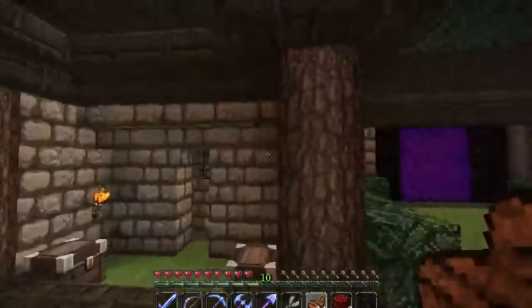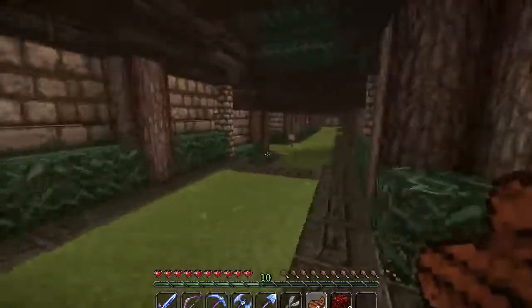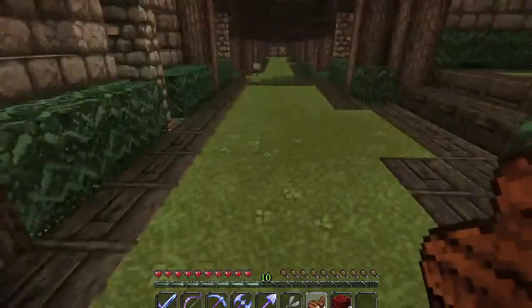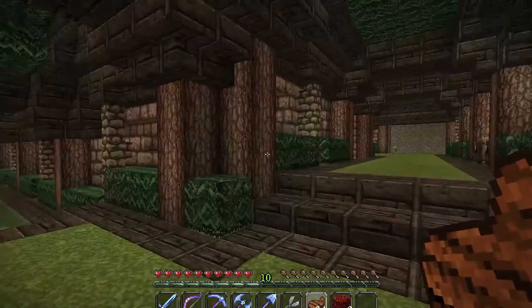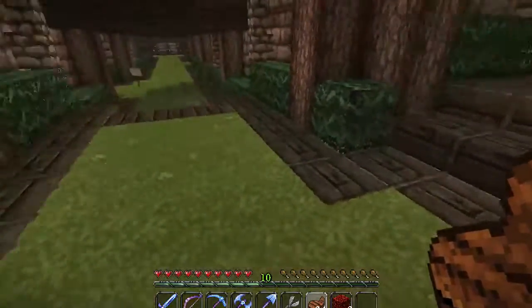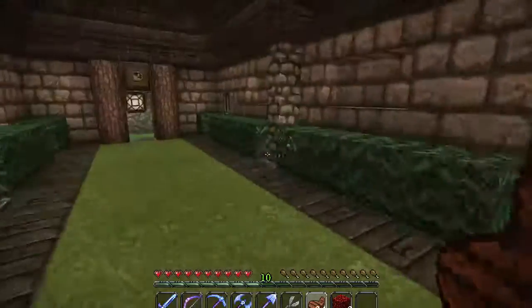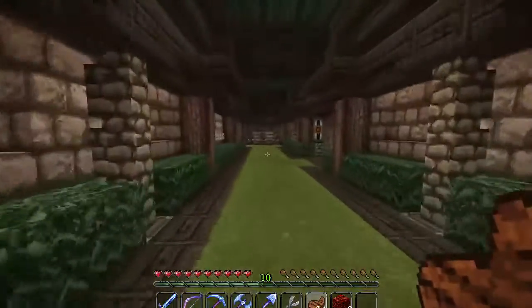Down this set of stairs will be my mob farm, which I won't show you right now. Over here is my nether portal, which I'm also not going to show you right now. Behind this wall is a spider spawner. As you've probably noticed, this Monk Cave has very practical uses — all the redstone goes down here, all the little farms go down here — and what's great is that it's all connected in one big circle, bringing us right back to the Monk Cave sign.